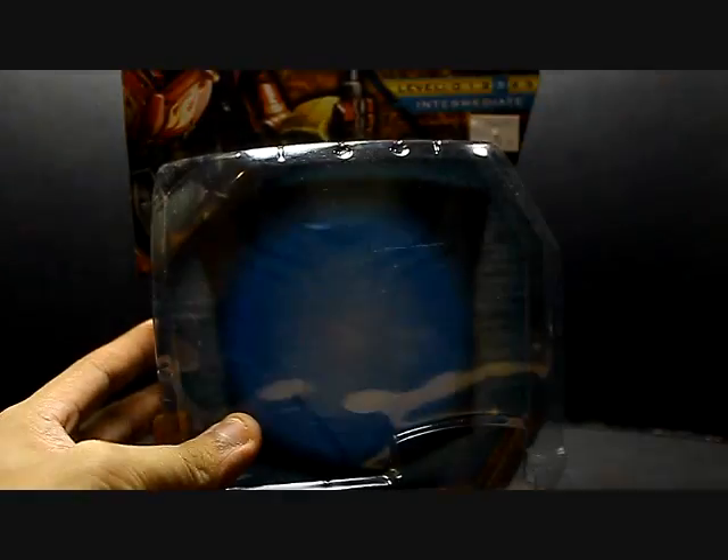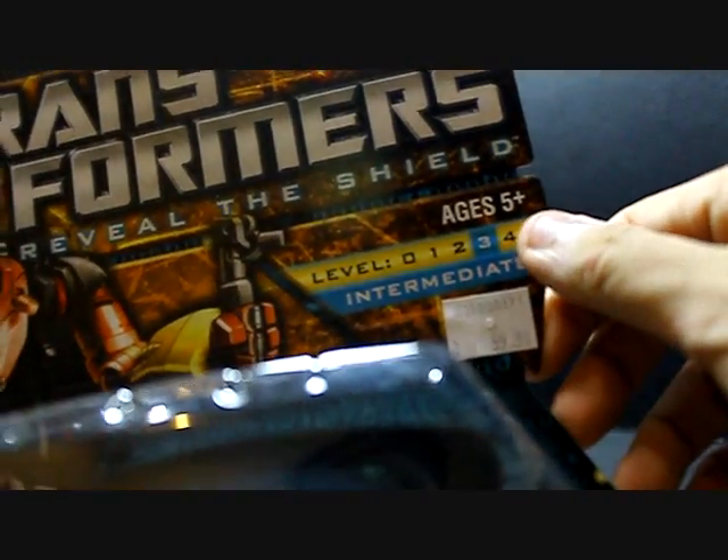So over here this is Redgar's cardboard packaging. You can see his transformation is level 3 behind the cardboard box. Right over here this is his script — let me read it out for you.